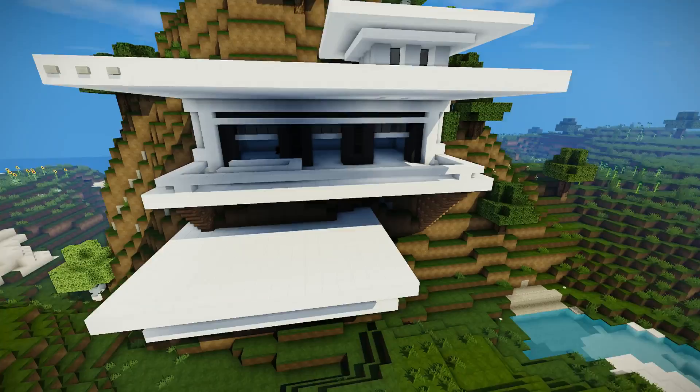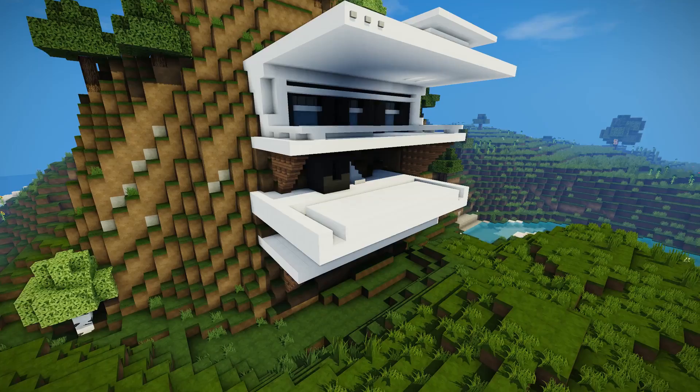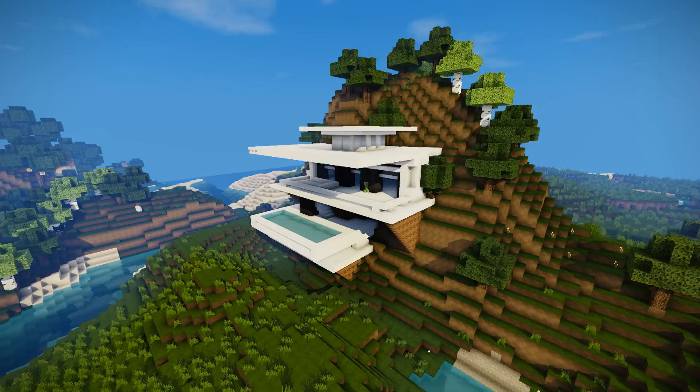Now I'm making a little staircase going down into the next area because obviously we have to get down. Some more extra supports with a little bit of wool. Now you can kind of mess around with it here. It's like one of those infinity pools where you've got swimming pools — I tried it out with the water and the glass going across. I didn't like it, so I ended up putting a rail in. It looks quite nice.